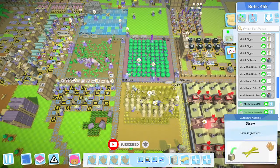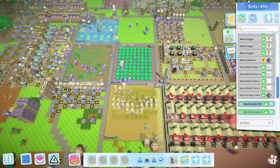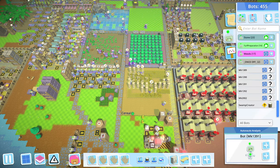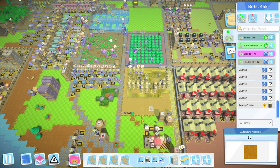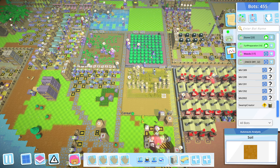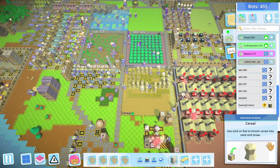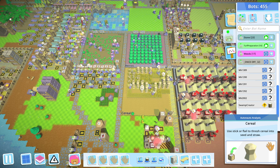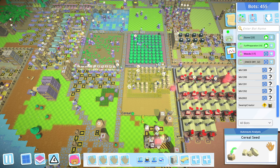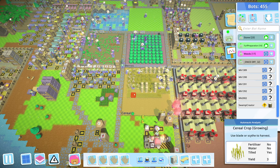I noticed we're out of cereal seeds, which are used for the tier four food. I was reading the wiki and found that putting a cereal into a threshing machine pops out two cereal seeds and a straw, whereas a bot doing flailing only pops out a single cereal seed and a single straw. So the threshing machine is clearly more efficient.